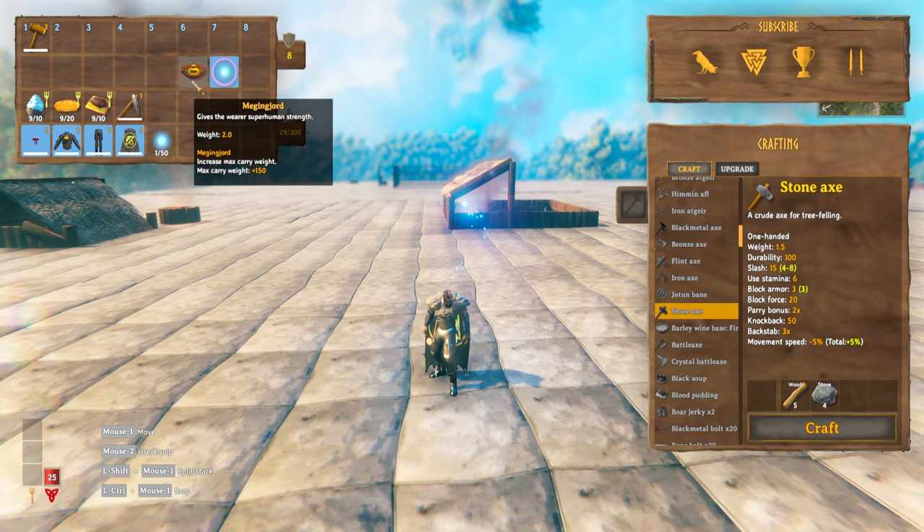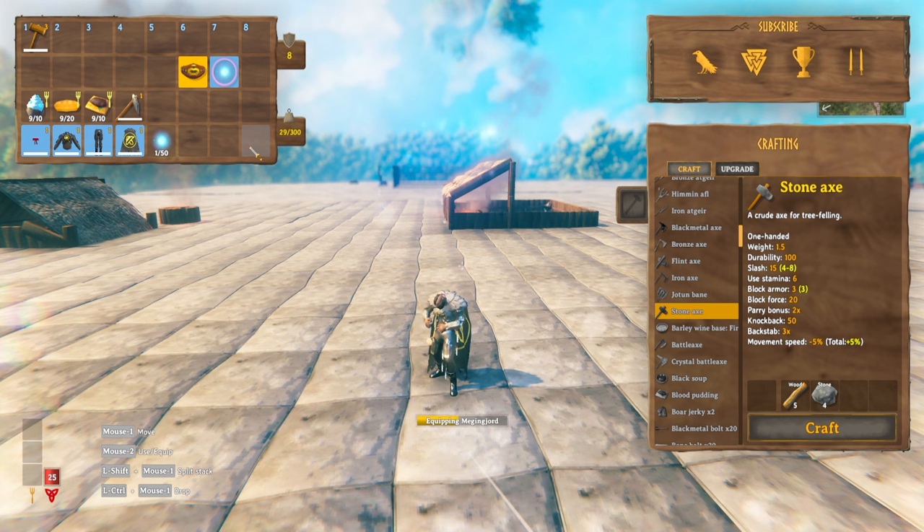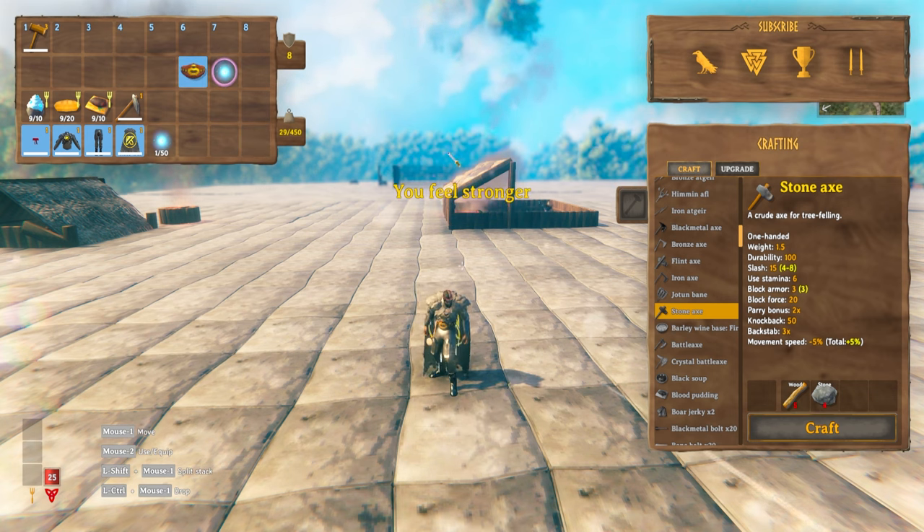Do note that you can't equip the wisp light with the meganyord. So if I try to equip this right now, my wisp light will go out. When you're in Mistlands, you will need to choose one or the other.